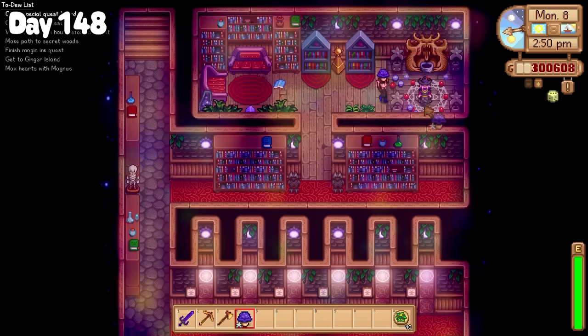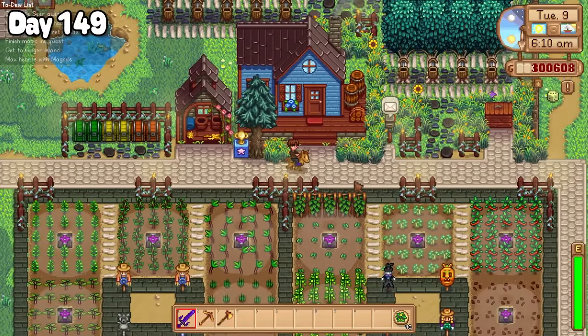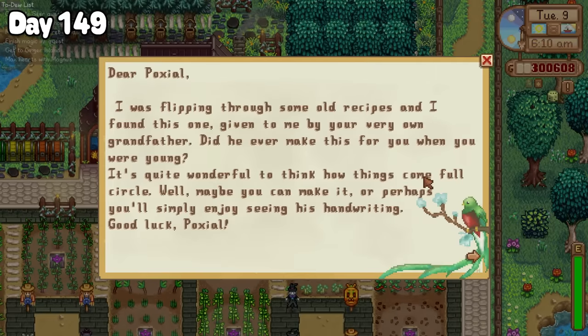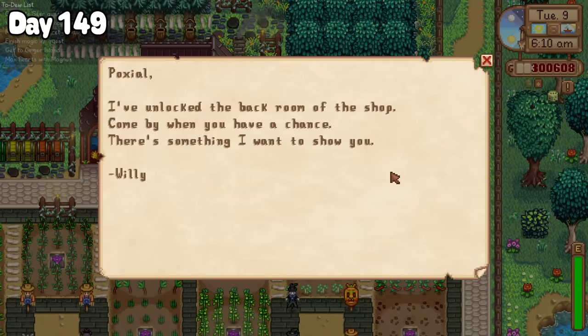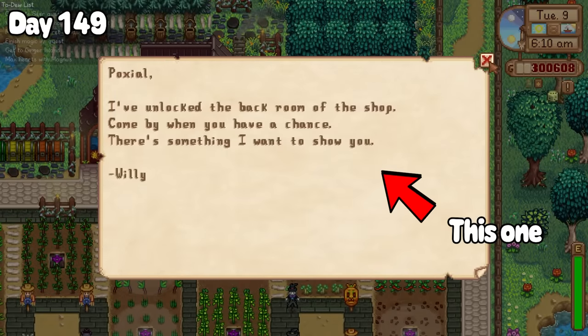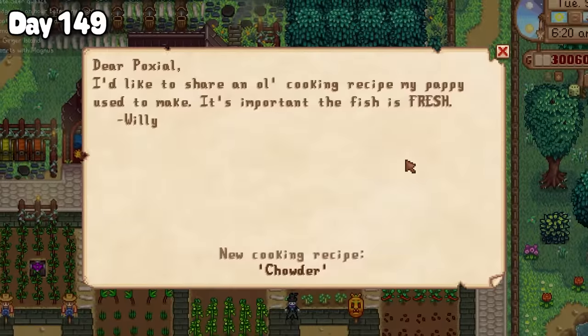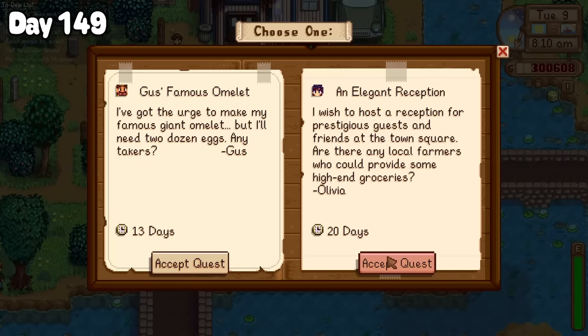And I gave Magnus his 100th purple mushroom, all before calling it in for an early night. My mailbox was crammed full of cooking recipes when I woke up on day 149 — turns out completing the community board makes a lot of people like you. And somewhere in there I got a letter from Willy to meet him at his shop. But before I could do that, I had to take care of a few chores around the farm, and I picked up Olivia's elegant reception quest from the special quest board.